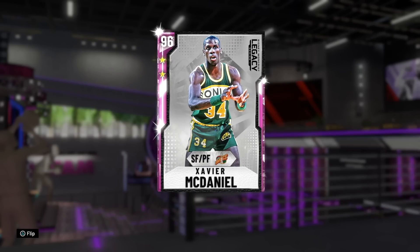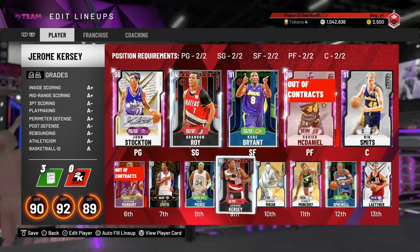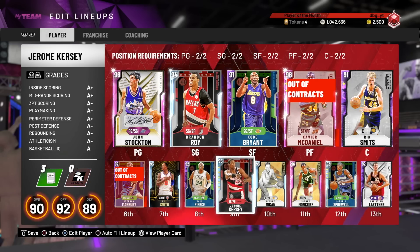Xavier McDaniel is without question one of the best cards in the game — a fantastic card that is absolutely incredible. Do I think he's worth the major grind? He's worth it over Kersey, even though Kersey might be better. They both serve different purposes. With how bad the power forward position is in general this year, these are probably two of the best players to play at power forward — obviously Serge Ibaka is unbelievable too. Kersey feels faster and shoots the ball a bit better; Xavier McDaniel is probably a bit better going to the basket, defends better, and rebounds better. Thank you guys for watching — please like, comment, and subscribe.